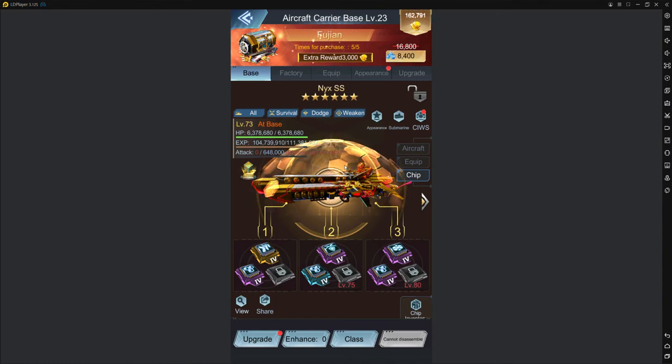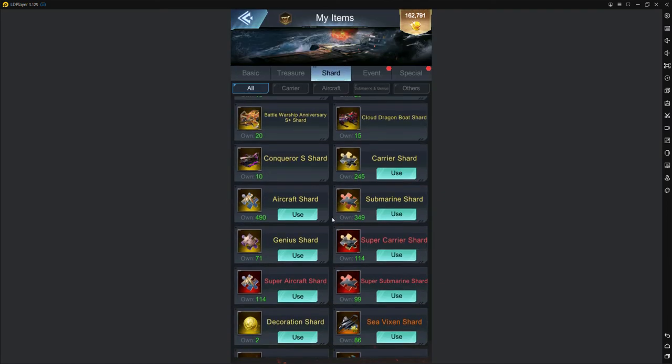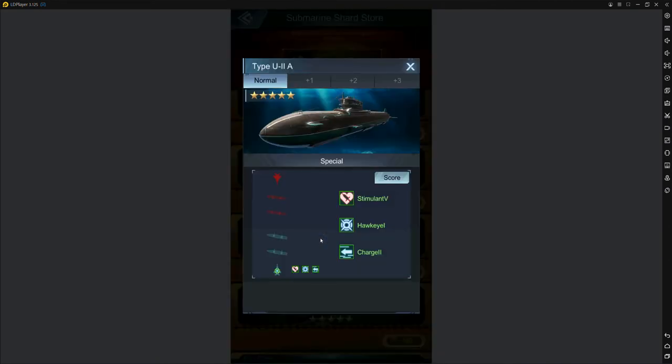There's not one sub you're pretty much always going to want to use — although for an aircraft setup it's really easy. As much as people are going to hate me for saying this: for an aircraft setup, this sub is all you need. It's literally just the U2A. Get as many of them with shards as you can — you can get them totally for free.